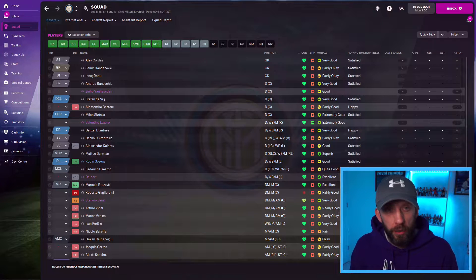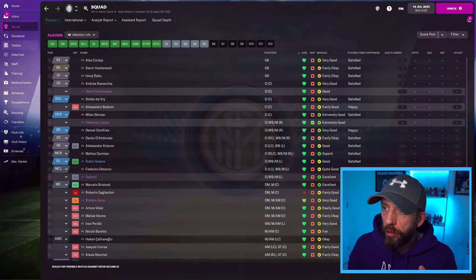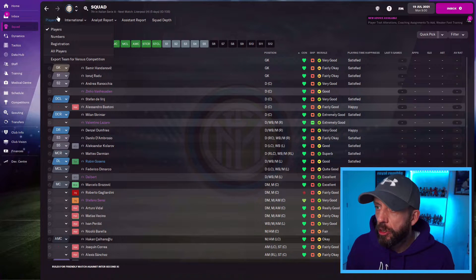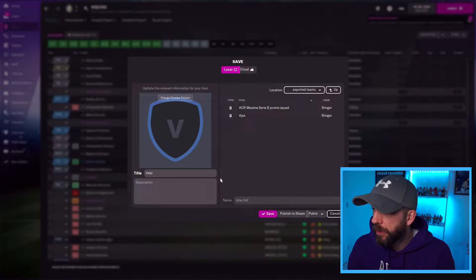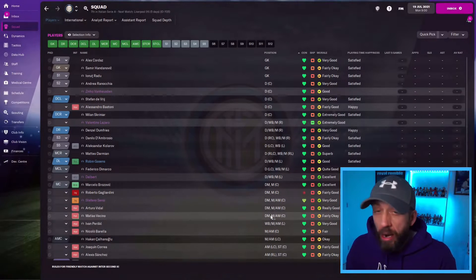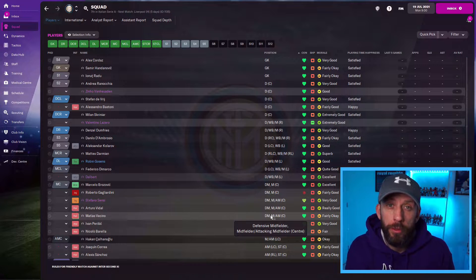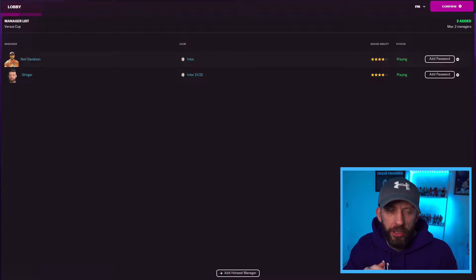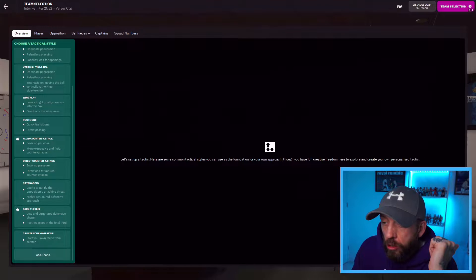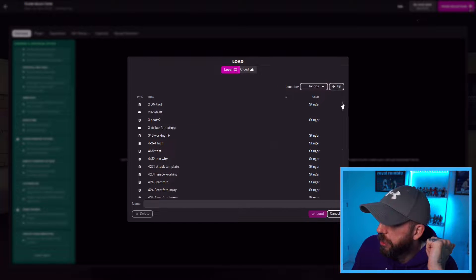I should mention the workaround to let your team play against each other. Start a new game with whichever team you want — I've started as Inter, loaded the tactic in, then go to Players and export the team. I'll call it Inter version 2. Now I'll be able to select that in versus mode, even though it's exactly the same squad. There you have it — Inter 1 and Inter 2, same squads.